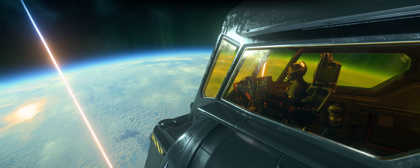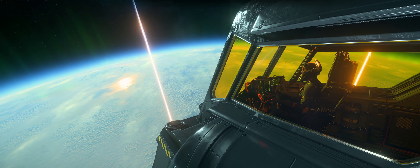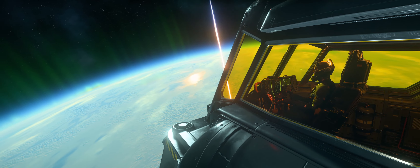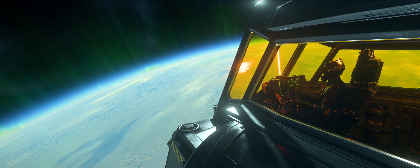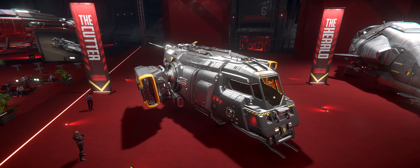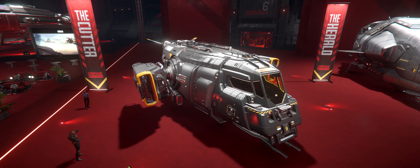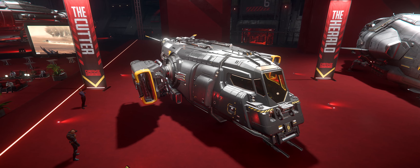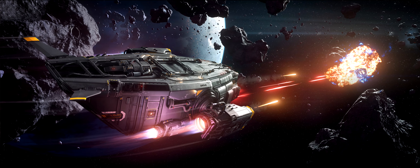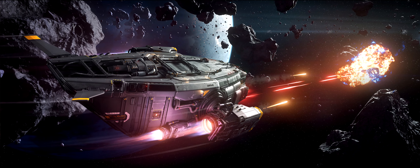Another thing I have to bring up is the price. I don't normally talk about the pledge store prices for these ships, mainly because I try to approach things from the perspective of buying ships in-game using in-game currency. But in this case, I have to make an exception, because a large factor when it comes to buying a starter ship is its affordability. The Cutter is the third least expensive starter ship that a player could buy from the pledge store. And then if you match that against all the features that it has, I'd say that for the money, this is the best ship that you could get.